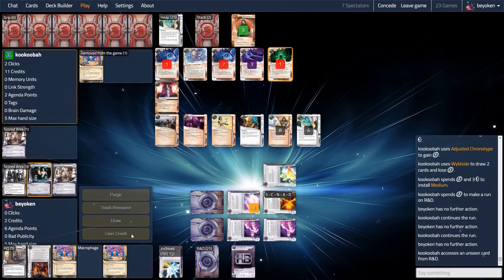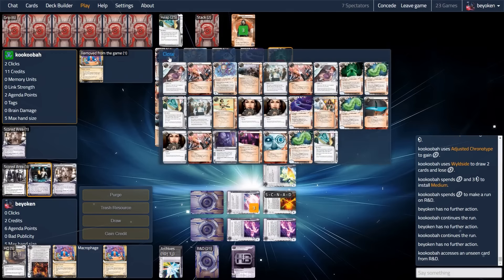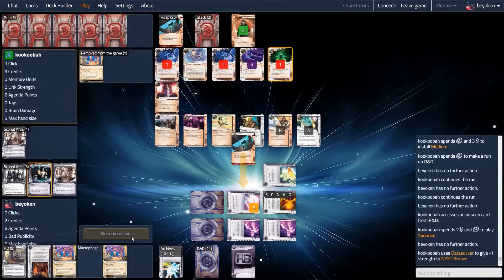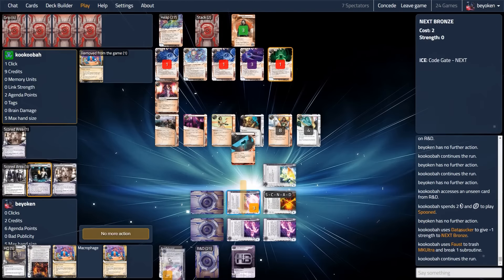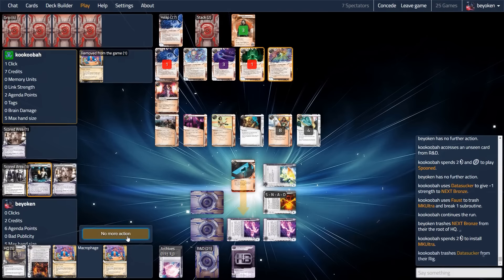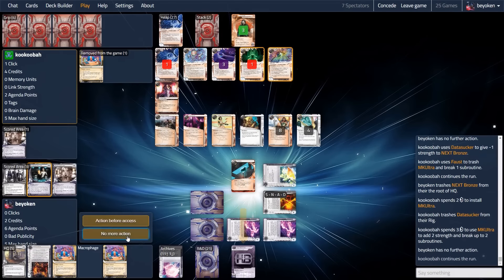After getting one medium counter, however, my opponent stops short and doesn't run again, despite me being only on 2 credits — clearly telegraphing that I can't rez either of the ice on R&D. What do they do instead? They go Spoon HQ. I guess they really want to remove the threat of me having a possible 3-2 in hand, which is a good move — it also reduces the number of Next ice on the table, but I felt my opponent could have collected more medium counters and posed a greater threat on R&D.